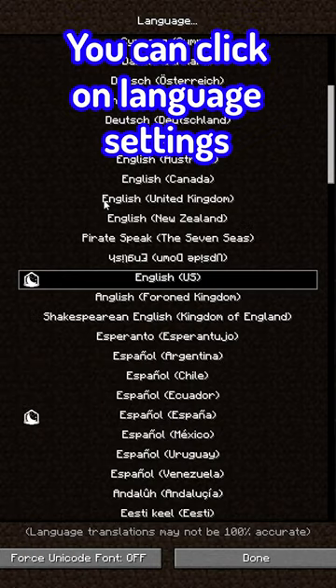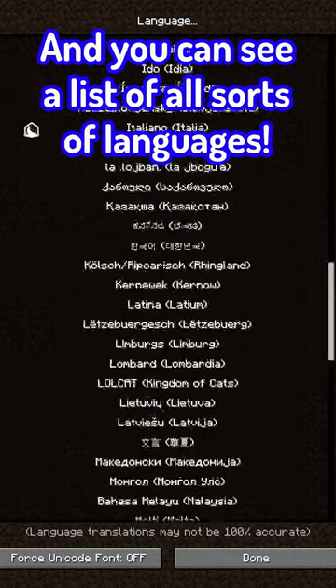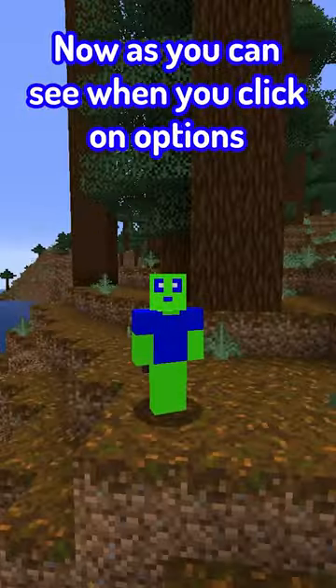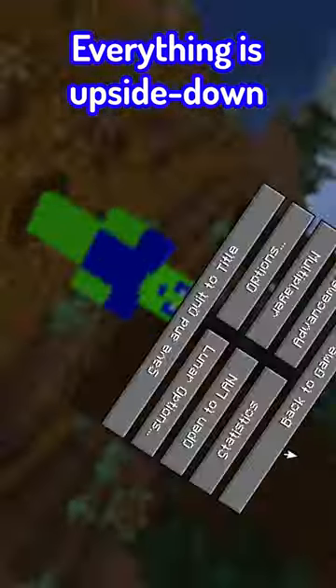When you go into options, you can click on language settings and you can see a list of all sorts of languages. The first one is actually this one. As you can see, when you click on options now, everything is upside down.